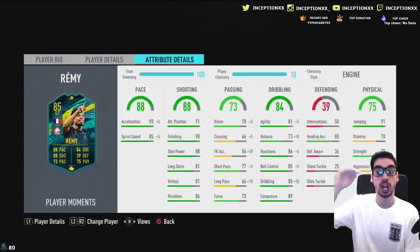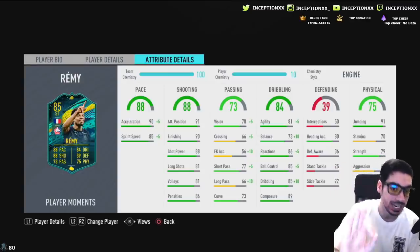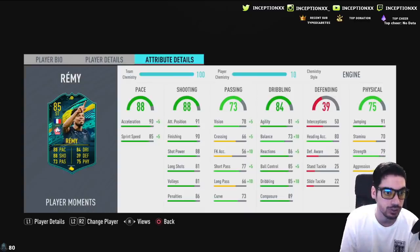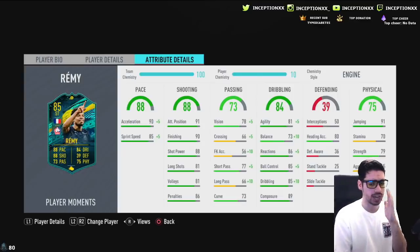With the Engine, his reactions, ball control, and dribbling are higher, and he already has 89 composure, 90 finishing, and 88 shot power — it's a very nice card. It's going to be interesting to try him out and I think I'm going to enjoy it.